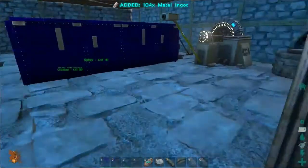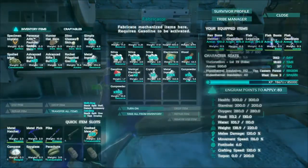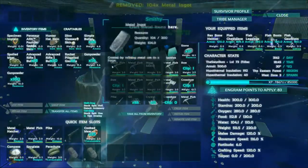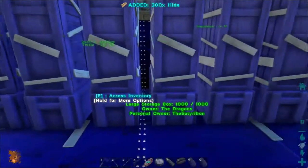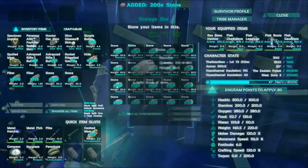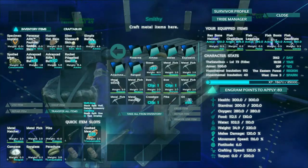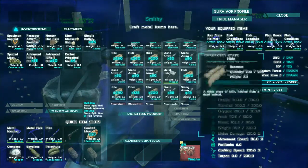We can grab about 100 metal, that's more than enough. Let's grab the gunpowder while we are here — I only have 156, which is very bad because I'll need a lot more at 30 each. Let's just put everything in here. We need hide — wasn't that much hide — and fiber, always can never have too much fiber, and some stone. Let's take 200 and put it in here. We're going to craft some grenades as well. We can craft five grenades, but we're probably lacking gunpowder.